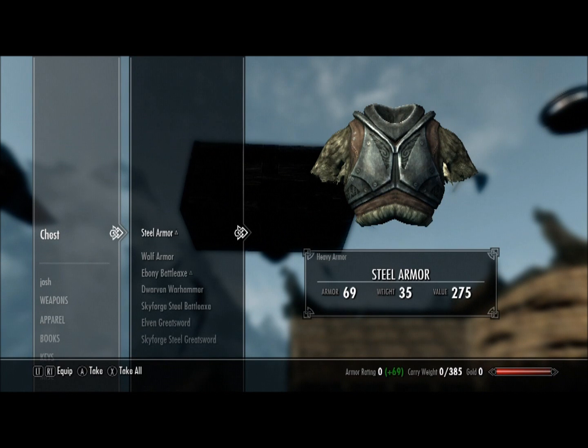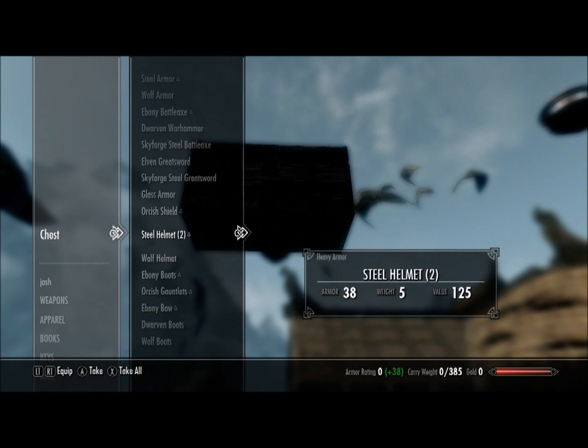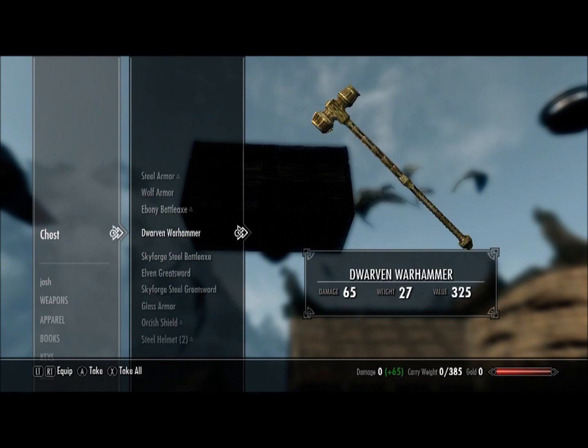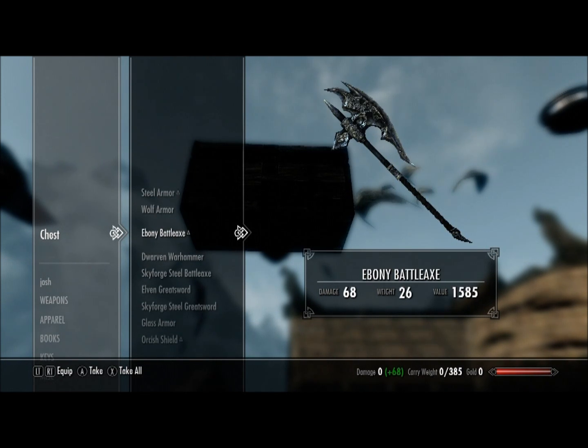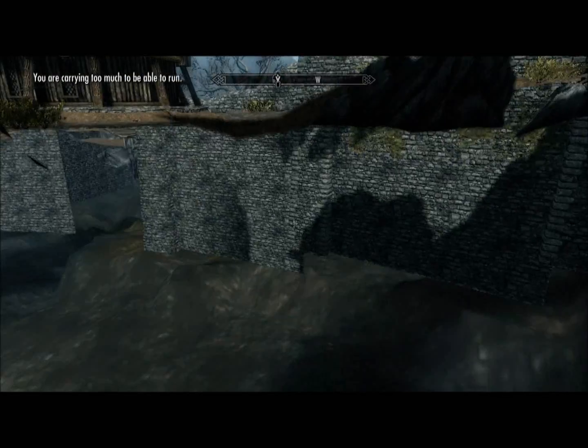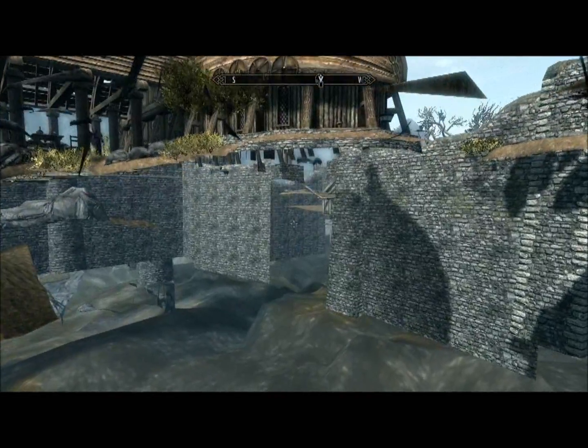You can't just grab it — what you want to do is jump, and then it'll say 'Search Chest.' Do it fast enough. None of this is considered stealing. They've got some nice items in here, and this chest will regenerate after 48 in-game hours. You can use the fast wait trick I showed. I'm going to take all.